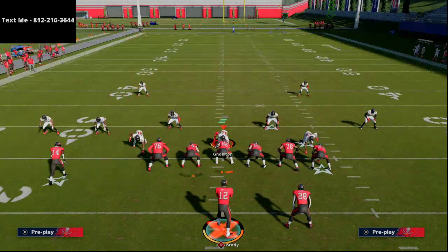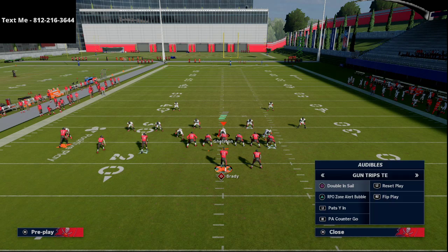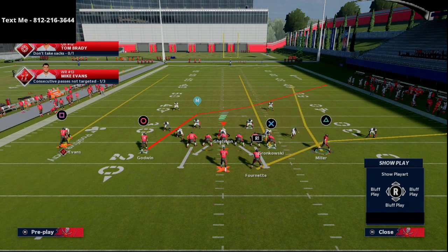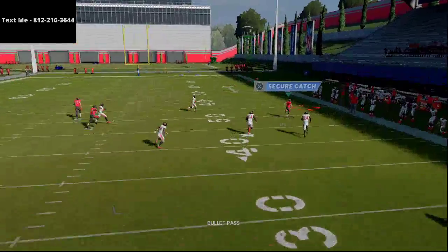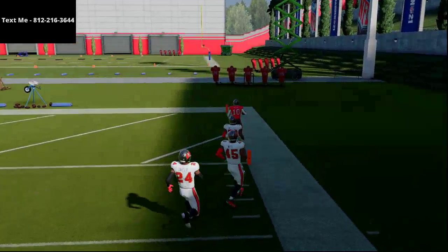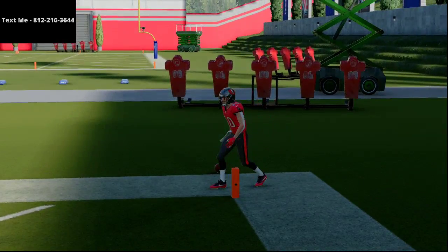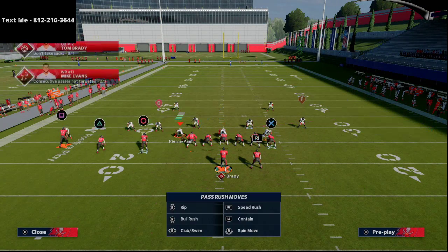I'm going to motion the inside slot receiver — Scotty Miller — over to the right side of the field, and then set that route up. This little route, as you can see, is angled to the right. What that means is as soon as he gets past that little cloud flat, he's going to be going for a one-play touchdown against this defense. This is a very solid route combination because of how well it beats Cover 2.